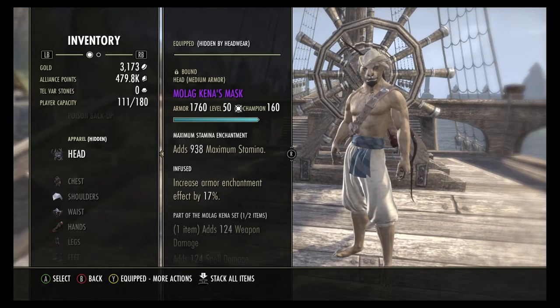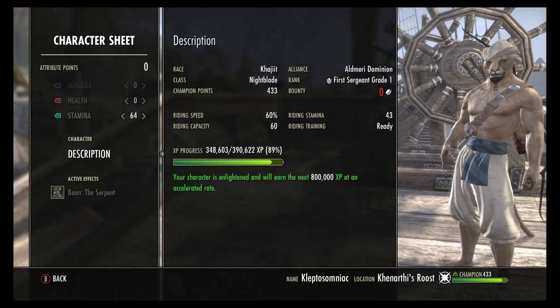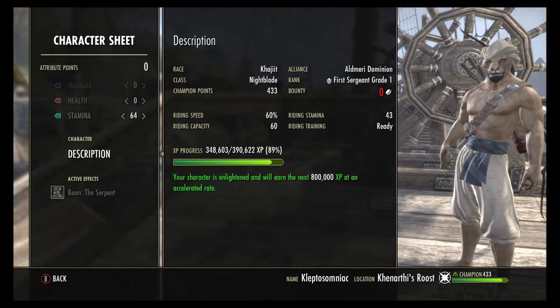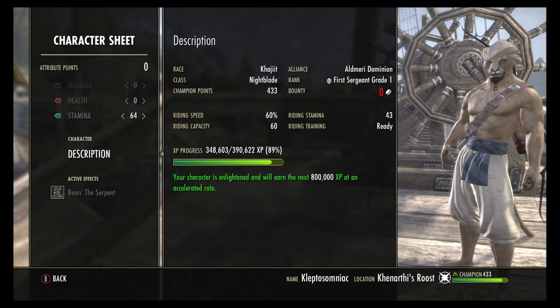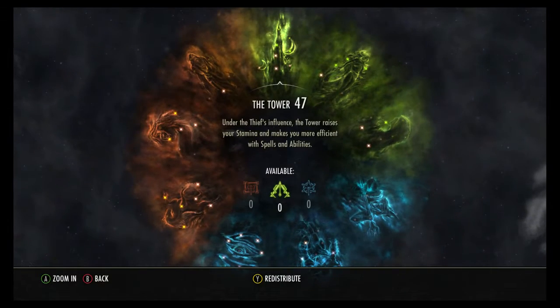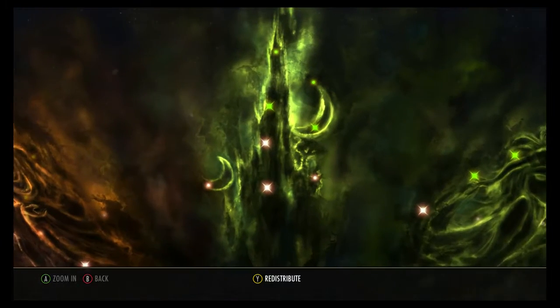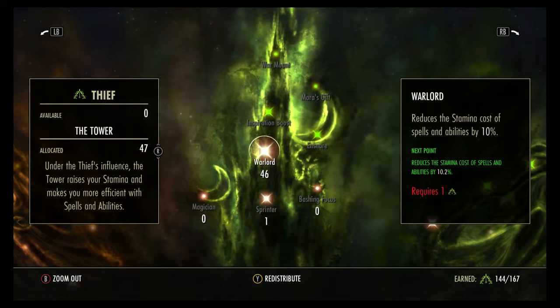It is now level 50 and then immediately you get your champion points. So if I were to get a new character up to level 50, their champion point rank would immediately be 433. The max level you will see characters at right now is champion rank 501. Past champion rank 501 they will still gain champion points, but they cannot put them into anything. As you can see in the bottom right corner, it says earned a max of 167 — and 167 times 3 is 501.